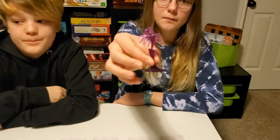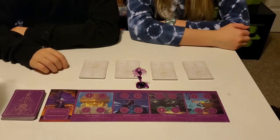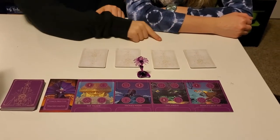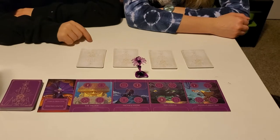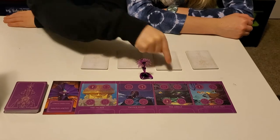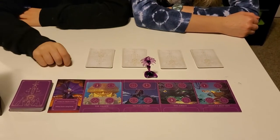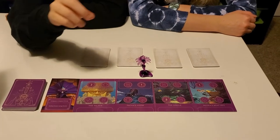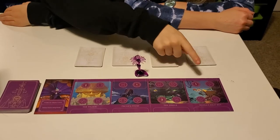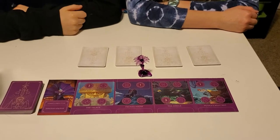This is Yzma. Her objective is to defeat Kuzco using Kronk. Kuzco is in one of these fate piles — she has a special setup with her fate decks where you put four fate decks in a pile at each location, so Kuzco could be in any of these and she needs Kronk to defeat him. Her locations are the Palace, Pacha's House, the Jungle, and Mudka's Meat Hut. She is from the movie Emperor's New Groove.